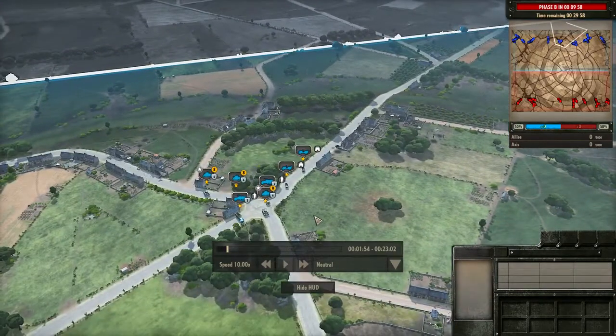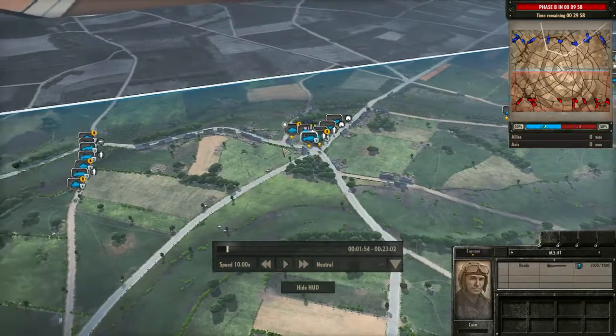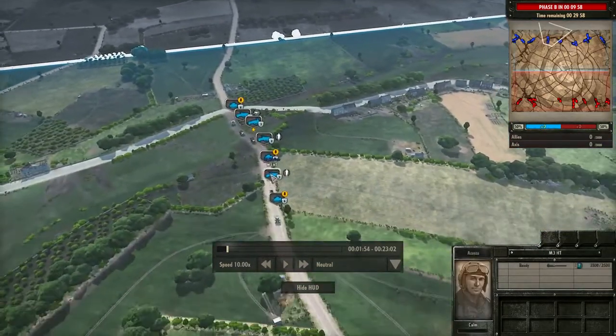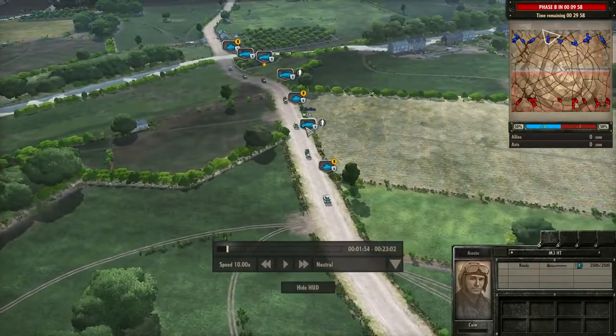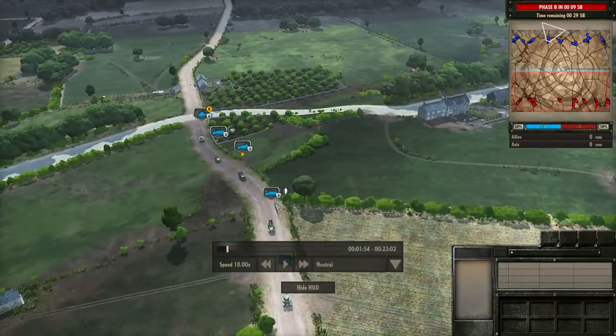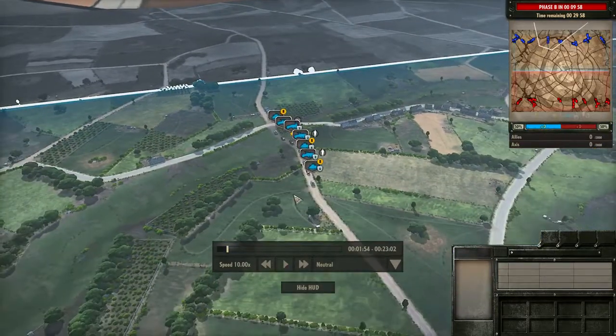Over here you've got the smallest group — a lot of scouts in there, but you do have a couple of Stuarts, so this one is more of the scout unit. And over here it looks like a bit of infantry: a half-track with some infantry, a Honey Stuart in front backing them up. So a bit of tanks and regular infantry in that one.